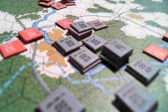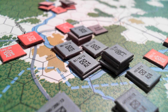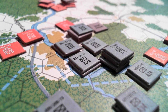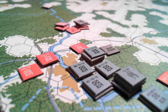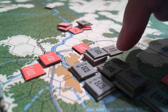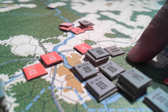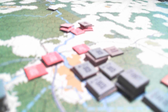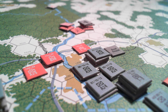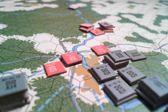Over here near the accelerated assault — the air conditioner went off, that's better — the accelerated assault worked great. We eliminated one unit by blocking the retreat hex, so he had to take an extra step loss and he's gone. That's our first victory point. We also reduced this tank unit and we're now across the river in force, looking to put pressure on this town.